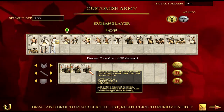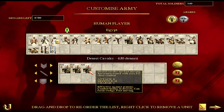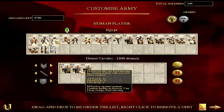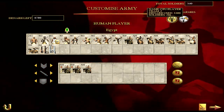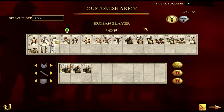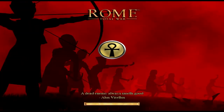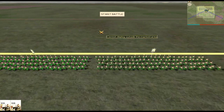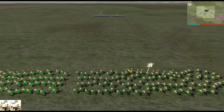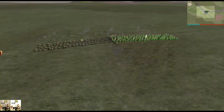In eighth position we have the Desert Cavalry from the Egyptian faction. I absolutely love these guys — they're so cheap, just like the Pontic Light Cav. They're only 420 denarii, meaning you can put gold-gold experience chevrons on them for only about a thousand denarii extra. Compare that to a Cataphract, which on gold-gold is worth 1,690 denarii. The other great thing about them is they have an axe, which gives you an armor-piercing bonus — any unit with heavy armor has their armor stat halved because of that axe.